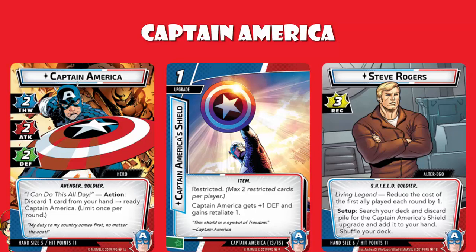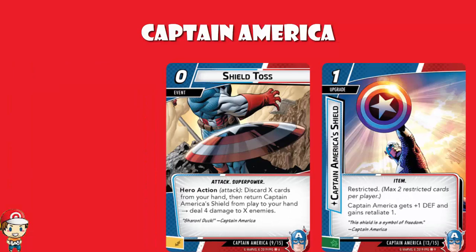Your shield is important, and there is another card that really highlights that: Shield Toss. It is a zero-cost event — although not really zero-cost. You discard X cards from your hand, as many as you like, then return Captain America's Shield from play to your hand and deal four damage to X enemies. So if there are three enemies in play, you discard three cards from your hand, return the shield, and deal four damage to each of those enemies. You're going to want to reattach the shield as soon as possible after, so it's pretty important to have it out — which is why the setup skill that searches for it at the start of the game is so big.